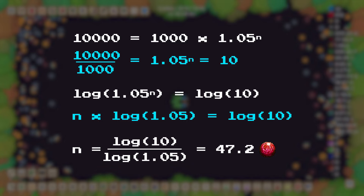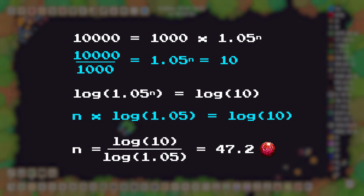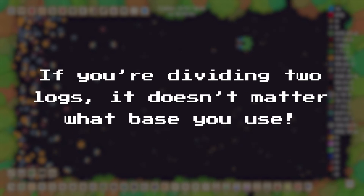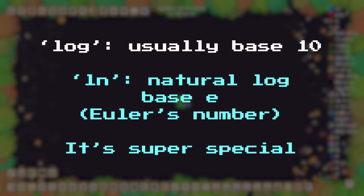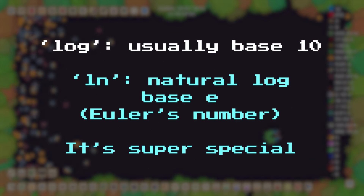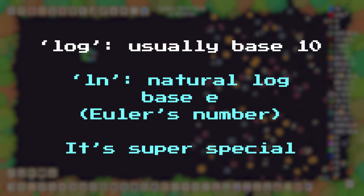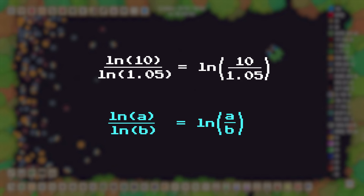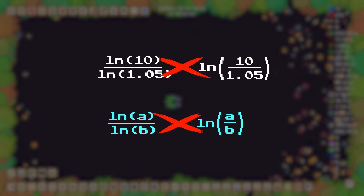So that means 1.05 to the power of 47.2 is equal to 10. I'd need 47.2 orbs to get 10 times more coins — in reality, I'd need 48 at least. What's interesting is that what we've done here would work if we used the log of any base, the main other one being the natural log. That's ln on your calculator. If you see log, it usually means base 10, whereas natural log — some people call it ln — is based on a special number e, Euler's number, which we find the universe kind of runs on. Just be careful: you might be tempted to think that the log of 10 divided by the log of 1.05 is the same as the log of 10 divided by 1.05, but that isn't the case.